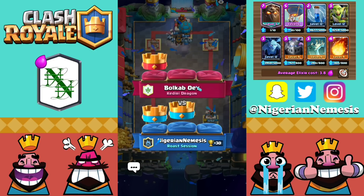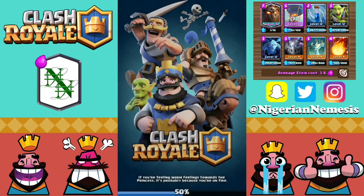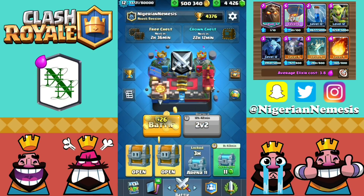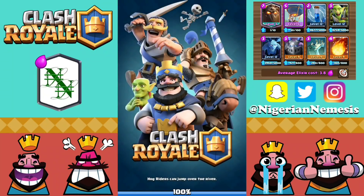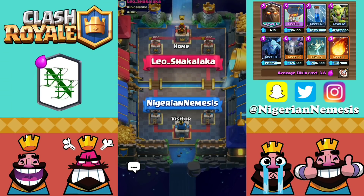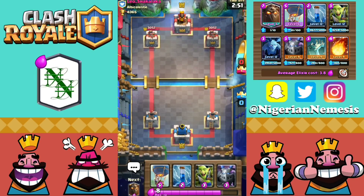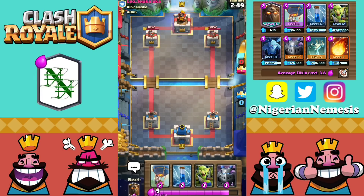This combo is very strong and still so good in the current meta. The reason why I prefer the Fireball Zap version over the Lightning Arrows version is because of three Musketeers. Lightning is a good combination against three Musketeers if you hit all three of them at the same time. But if they split it up and you don't get that great value, it just becomes way too heavy to defend against the Battle Ram and the Bandit that come underneath. So Fireball Zap is definitely a lot easier to use.